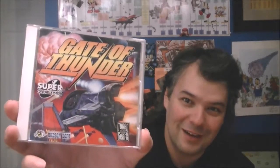The big deal about Gate of Thunder is that it utilizes the power of the Super CD itself. What makes it better than the standard Turbo CD is that instead of just one megabyte of RAM, you now got two megabytes. I guess that's kind of cool — maybe it speeds up the load times, or maybe the backgrounds are going to look a little bit more fancy. But let's see what two megabytes can do on this Super CD and why Gate of Thunder is considered a classic.